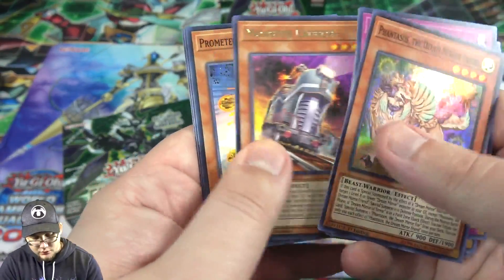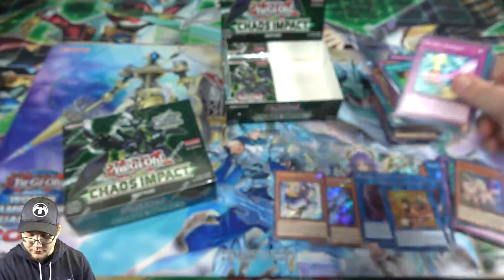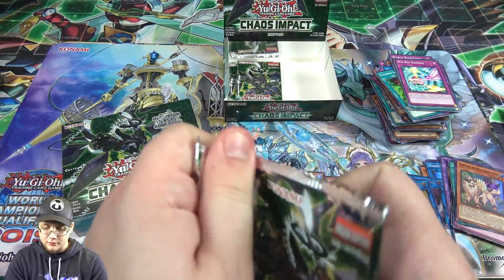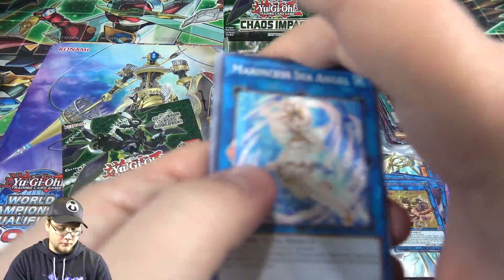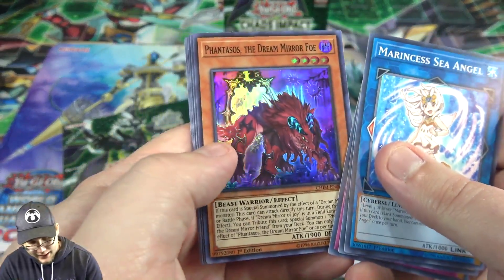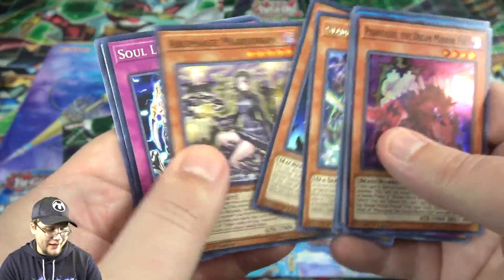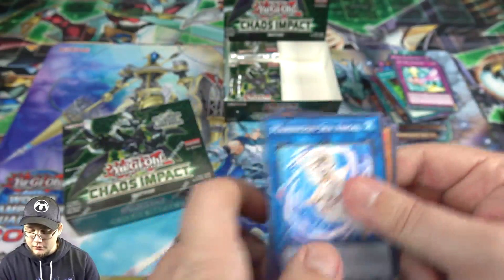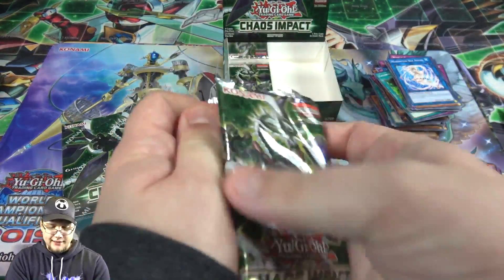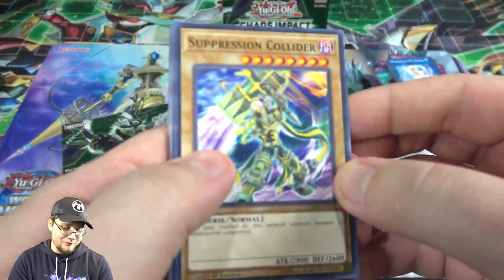We have Fantasos, then another Monster Express — I don't remember getting that from my first box, so that's kind of cool. Then we have Fantasos the Dream Mirror Foe. I guess they have the same name basically — one's good and one's evil. Two packs left; we probably got everything but this was kind of a weird box so I'm hoping for like an extra of something.